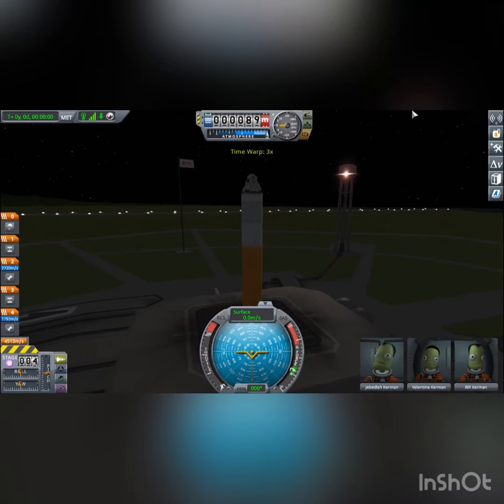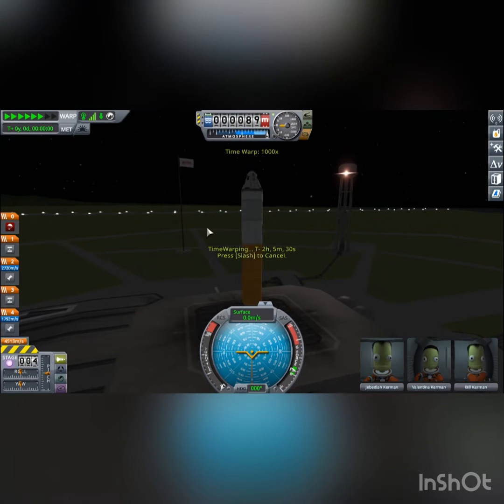I just finished building the rocket — it's not that hard. I just swapped the cargo bay for the crew module, added a parachute, heat shield, and it was pretty much done.